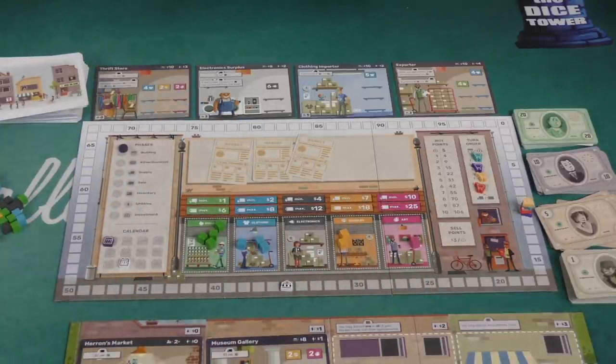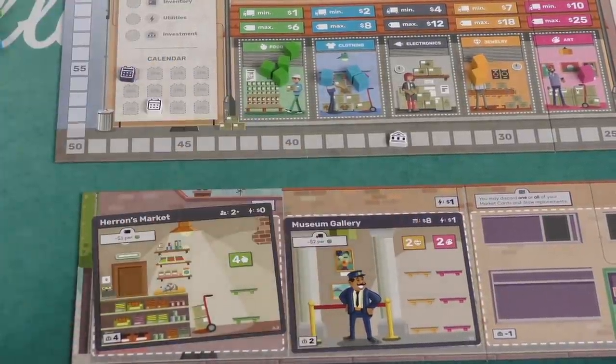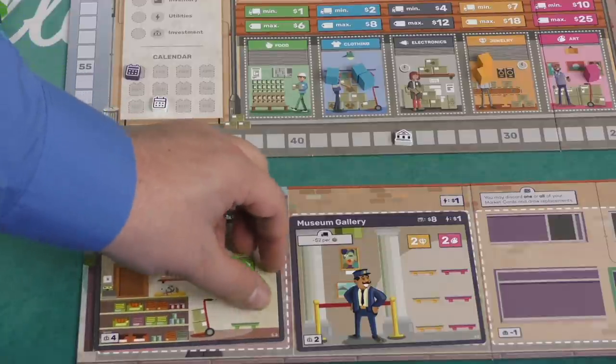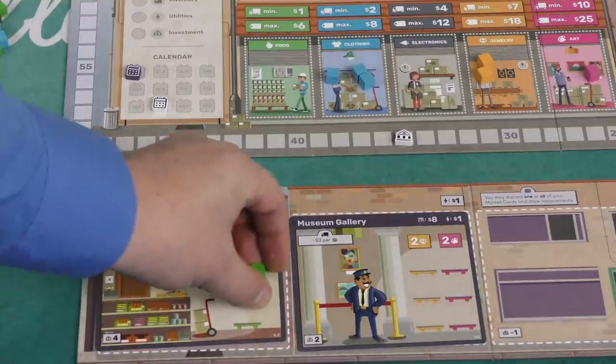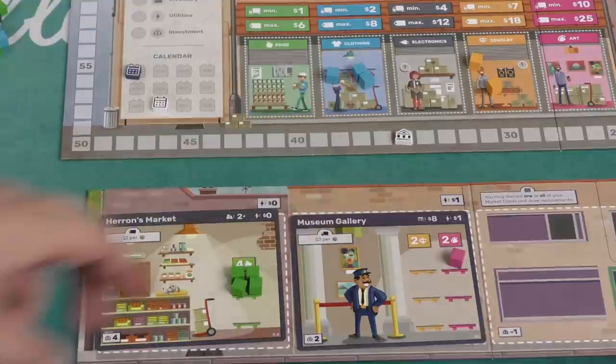Players then try to use these goods to supply their stores. Each store can hold a certain number of goods — for example, four food, or two jewelry and two art. If you're the only person with room for food and there are four food available, you simply take it and pay the minimum price, which is $1. But if there's five food and you can take four while someone else can take three, you each secretly set a price on your dial. The highest bidder gets first pick of as many goods as they want, and any leftover goods go to the second highest bidder.